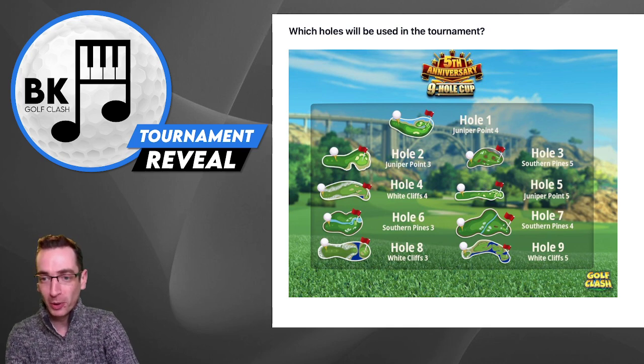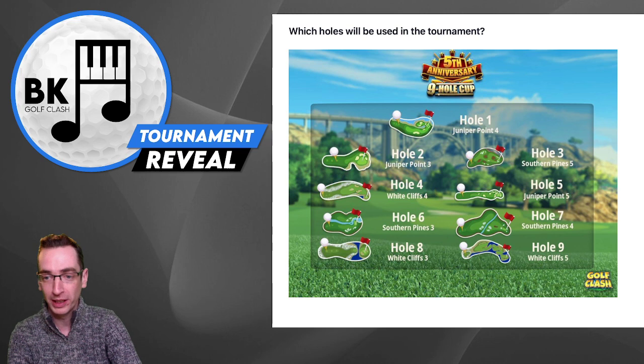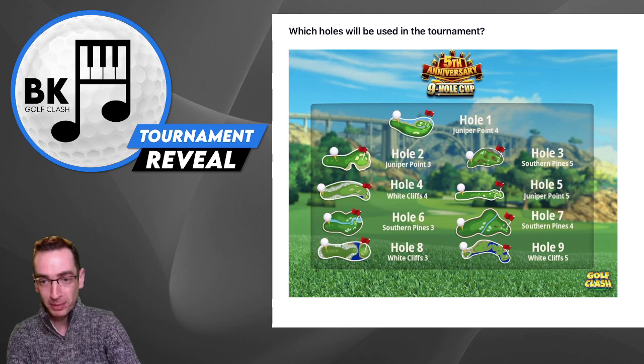Hole 1 is Juniper Point, par 4 — going to be a very good opportunity for an eagle bouncing on the island. We then have the easy par 3 from Juniper Point, a great chance for an ace there as well. Followed by Southern Pines. Then we have the White Cliffs par 4, back to Juniper Point.